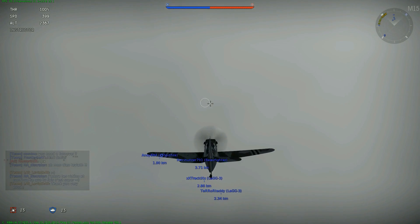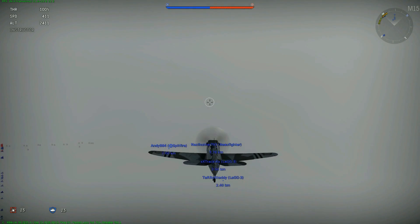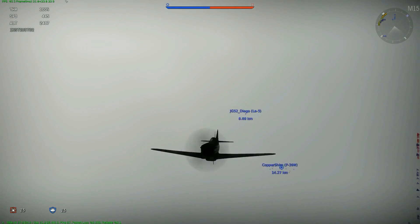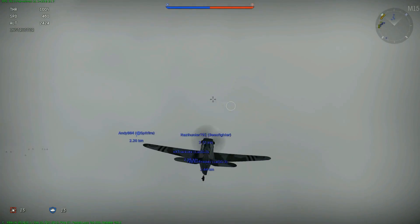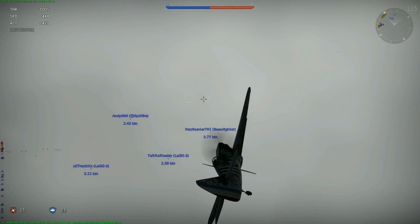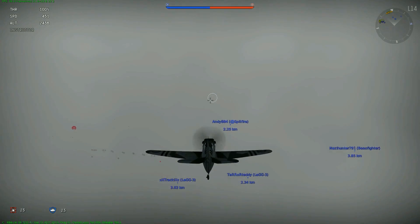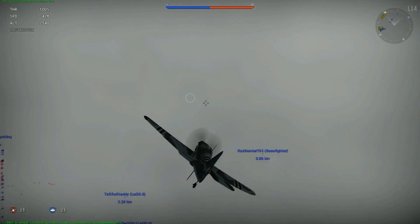En mode historique, on ne peut pas faire des manœuvres aussi folles qu'en arcade. Les combats tournoyants seront beaucoup plus lents. Le moindre coup reçu dans l'aile va faire agiter votre avion de gauche à droite, vous pouvez perdre le contrôle. En mode arcade, on a l'impression qu'un coup critique n'a pas vraiment d'effet. En mode historique, un coup critique peut avoir un effet quasiment immédiat : si vous brisez un aileron d'un avion adverse, il pourra perdre le contrôle, partir en vrille et se crasher.